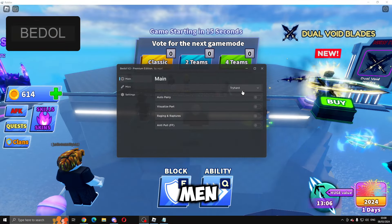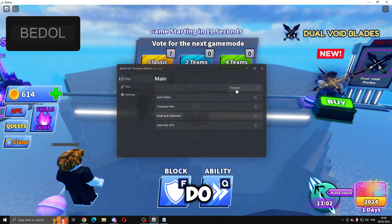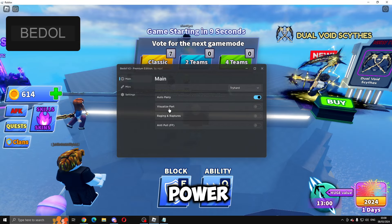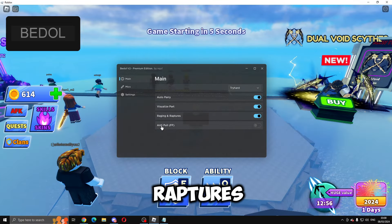We've got three tabs here — we've got the main, and then we've got Try Hard and Legit. We're going to do Try Hard. Then we've got auto parry, we've got visualize part which we can enable, we've got Raging and Raptures, and we've got anti-pull.